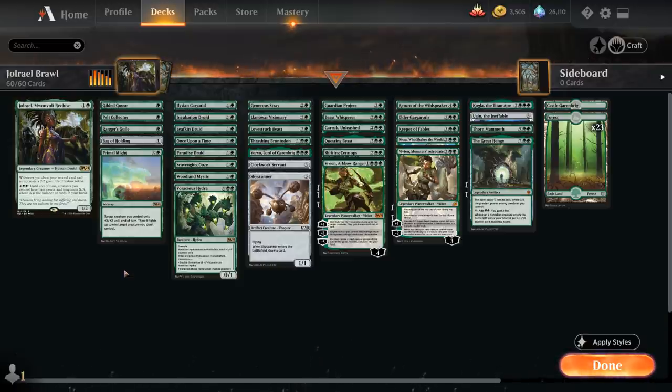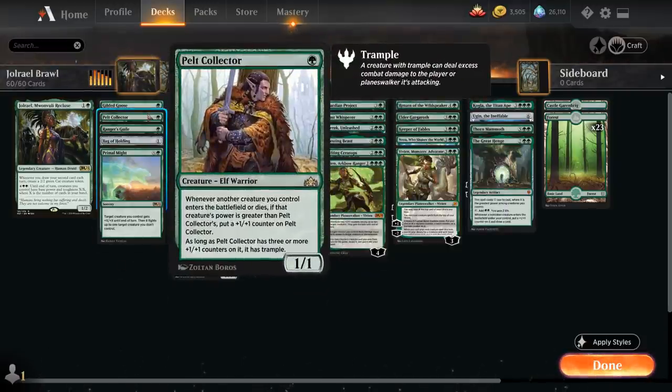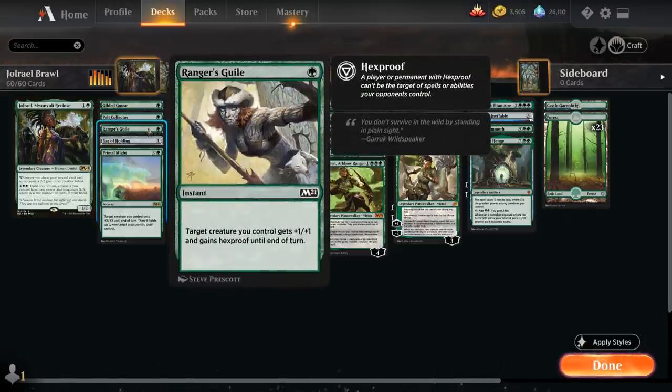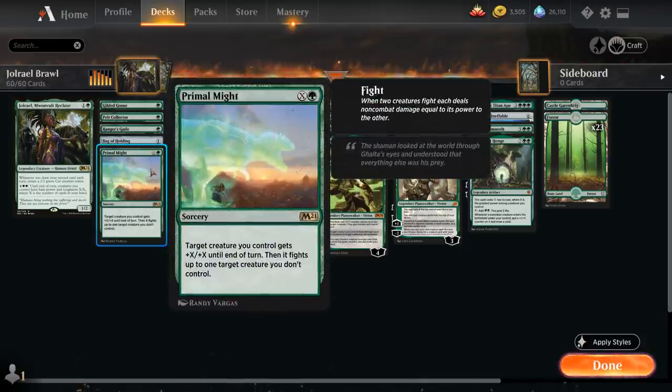So let's take a look at our entire deck. At 1 mana we've got Gilded Goose for a bit of ramp, Pelt Collector as a powerful 1-drop that will grow over time, and Ranger's Guile, a nice 1-mana way to protect one of our creatures from a spot removal spell. We've got Bag of Holding which can help us enable Jorail turn after turn by drawing a card, and Primal Might, one of the many fight effects in the deck.